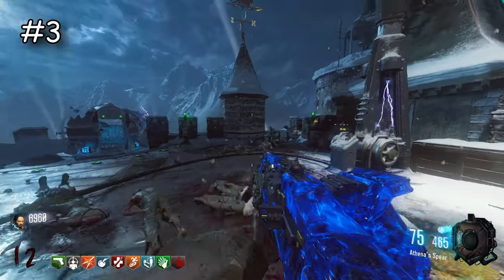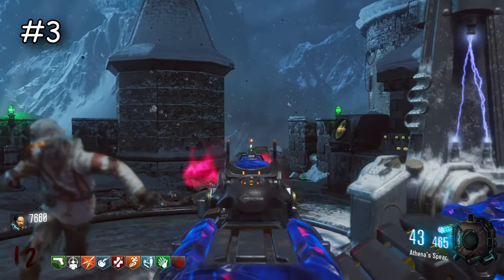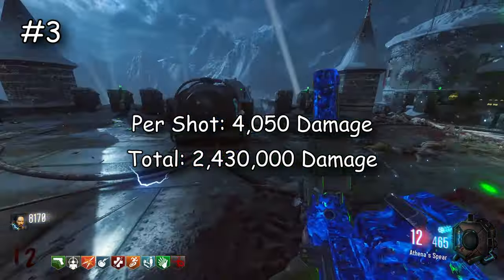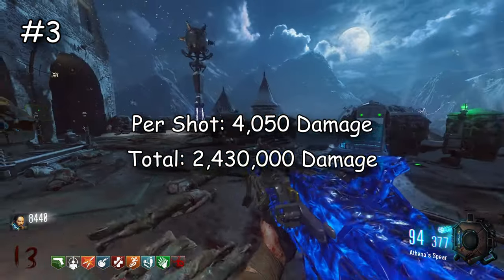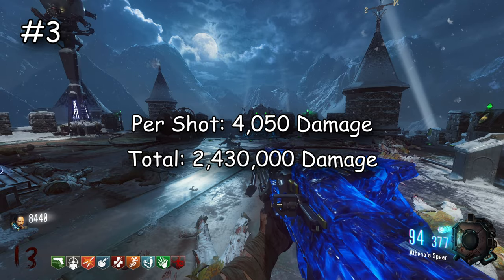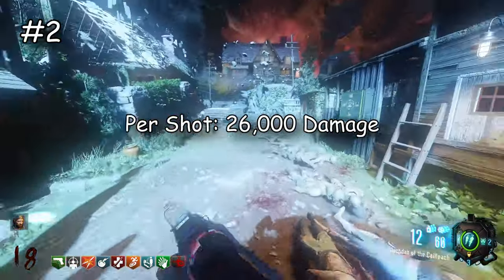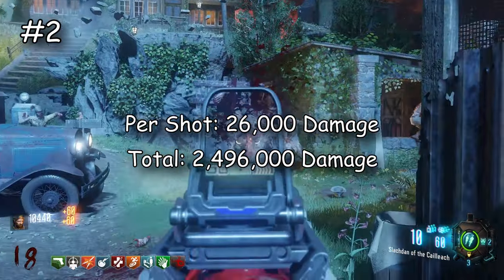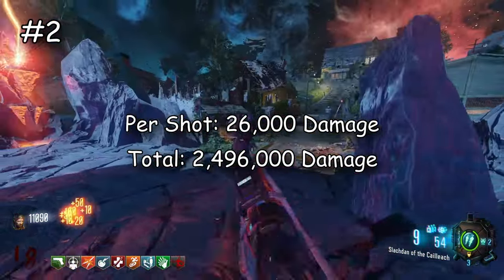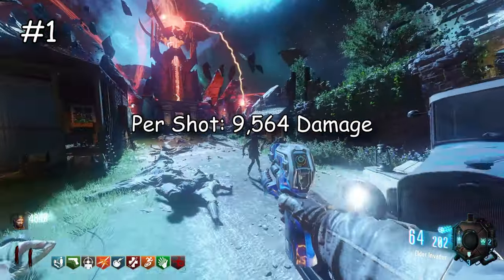Now our top three. Surprisingly the Gorgon is number three — people know it's a slow-firing LMG and not super easy to use, but each bullet is 4,050 damage and its overall damage is 2,430,000, making it the strongest LMG and I believe the strongest full-auto weapon in this game. Number two is the Banshee — it's an energy weapon so it naturally does way more damage: 26,000 damage per shot and overall 2,496,000 — almost 2.5 million total. It's not super easy to use but its raw damage is so high.